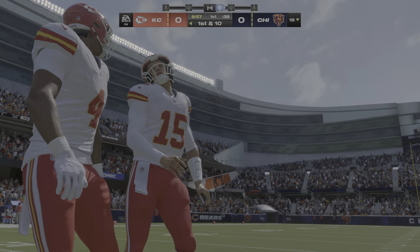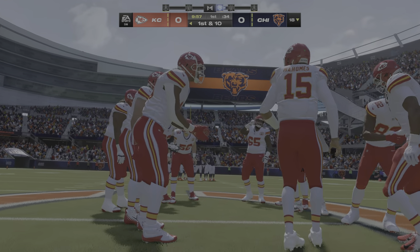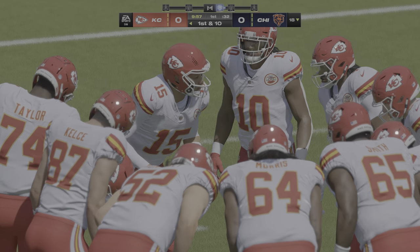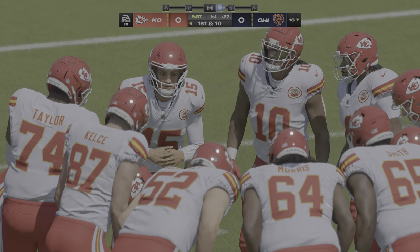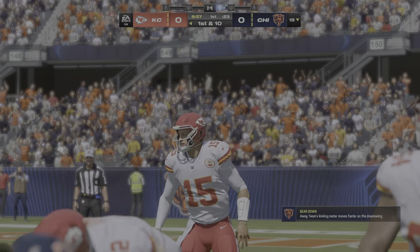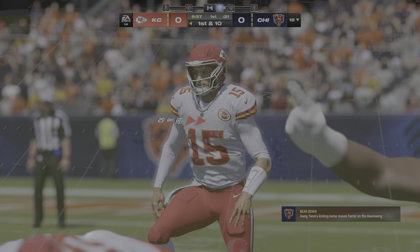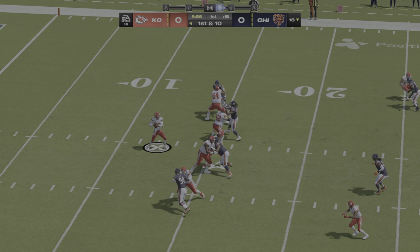Time to see what Patrick Mahomes can do here with his first possession. The quarterback out of Texas Tech getting set to lead this KC Chiefs offense. Simply put, for many, he's the gold standard for quarterbacks in today's NFL because of his ability to create, find the open man, use all the different arm angles that he has. He's the complete package, and his team loves to play around him.